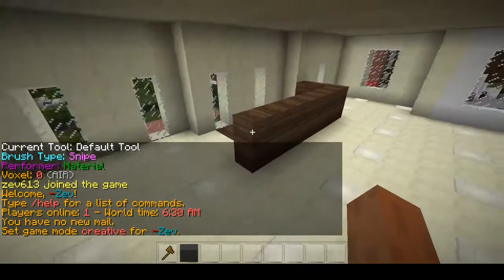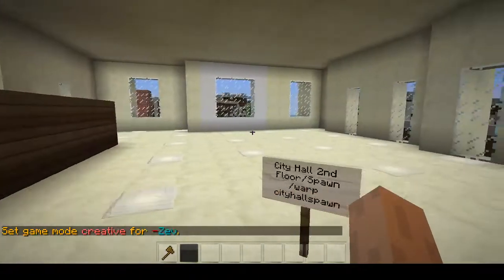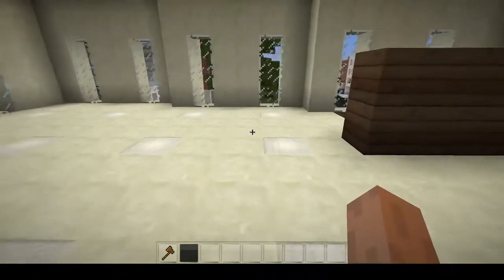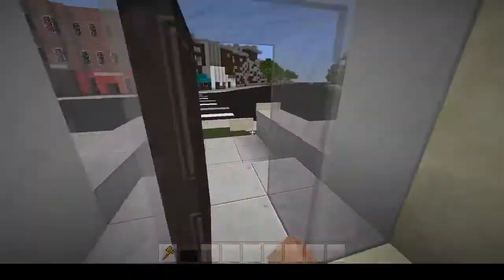You might not have access to this, but hopefully you'll be in game mode 1, which is creative. You'll spawn in city hall on the second floor. What you'll probably want to do is leave city hall — get downstairs and go out the door.